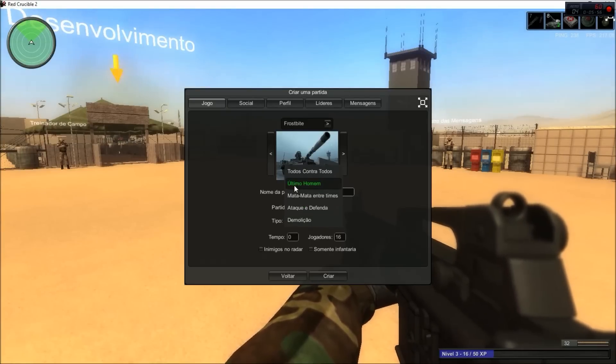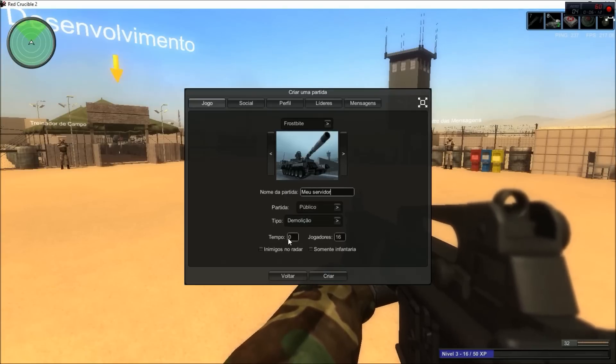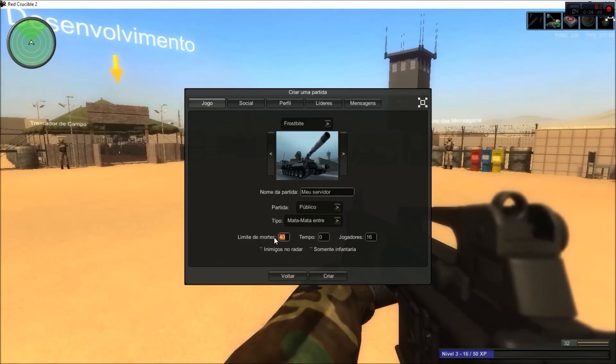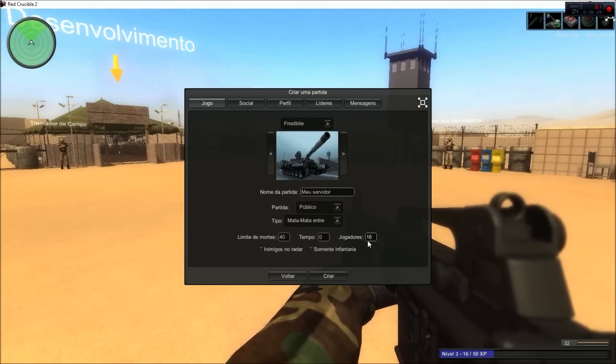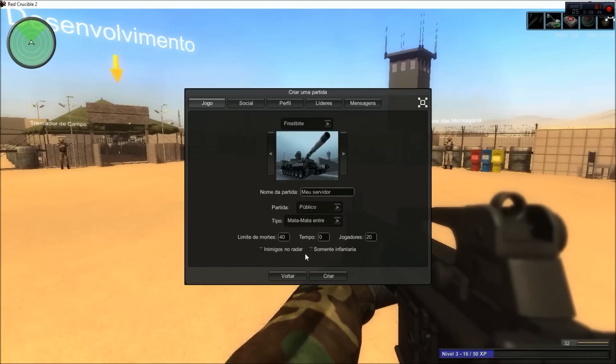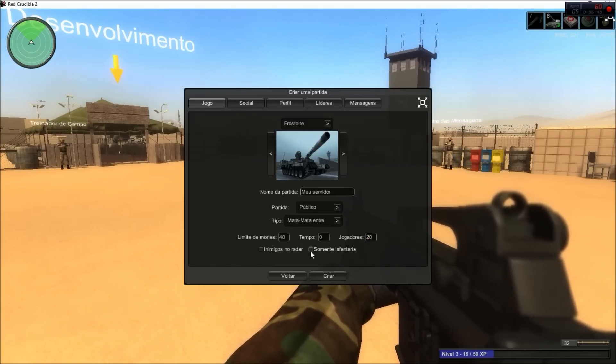The different maps available include — I believe — Last Man Standing, Free For All, Team Deathmatch, Attack and Defend, and Demolition, although I could be wrong about a few. If somebody could comment down below what each of these mean, that would be greatly appreciated. In Team Deathmatch settings, you'll see the kill limit, time, and amount of players — so it will be eight people per team if it is 16 total, up to 20 I believe. There's also an infantry-only option, and a radar toggle — I generally click radar off.